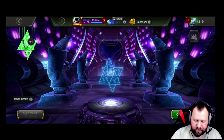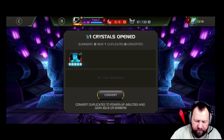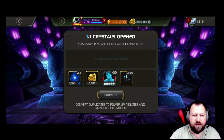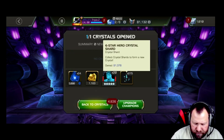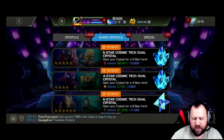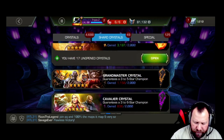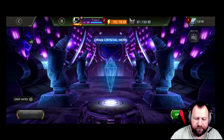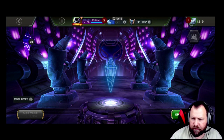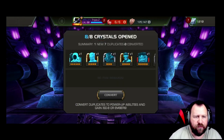Got one Mythic Crystal — five-star Dr. Octopus, and more six-star shards. That brings us up to 91,000. So we've got a few shards in the bank for the next featured. Hopefully we'll have that thing up to almost 200,000 by the time it's over with.